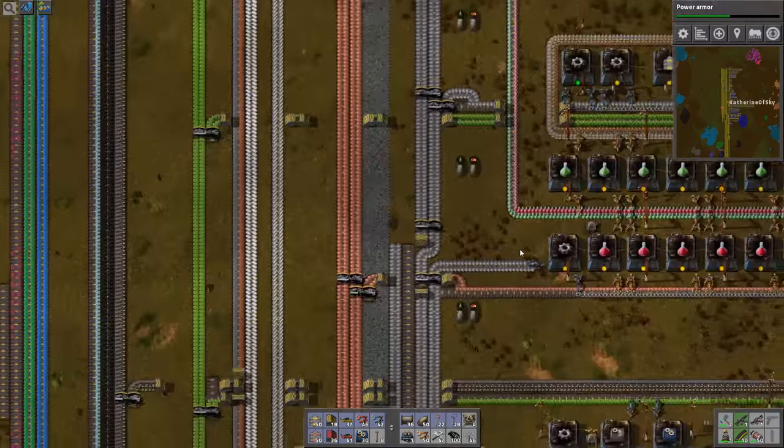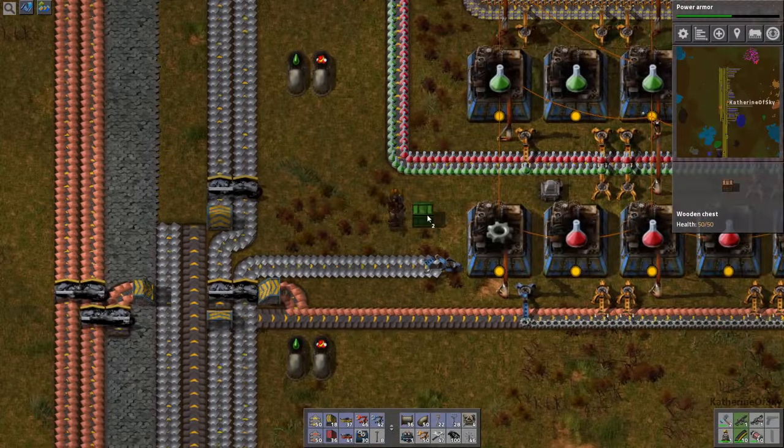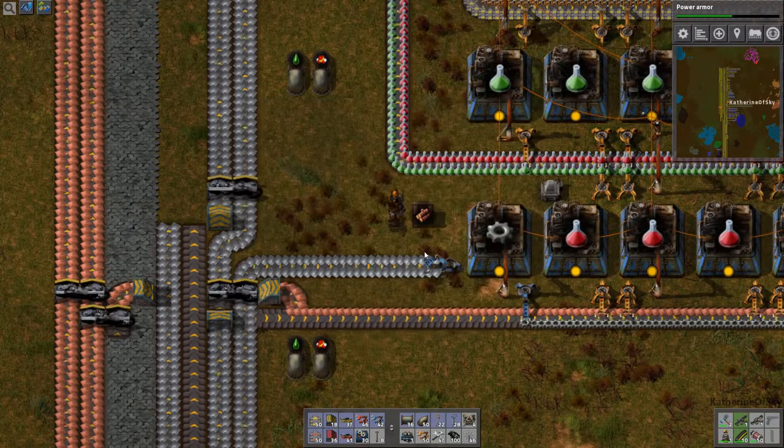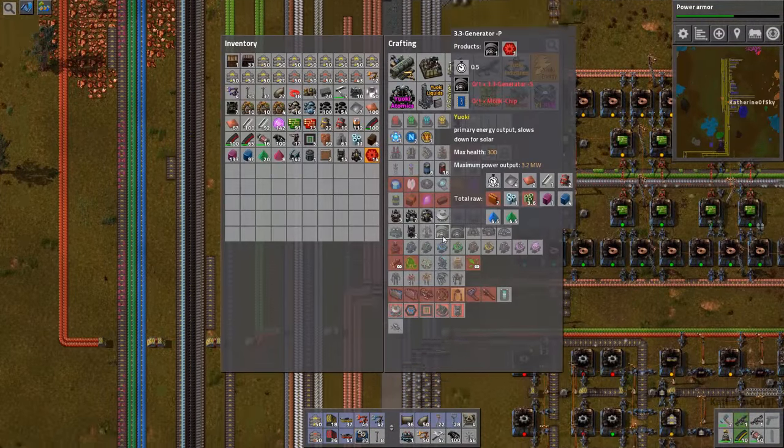I'm going to put a chest over here just to drop off the wood. How about a wooden chest for wood? That makes sense, in some strange universe, I suppose.